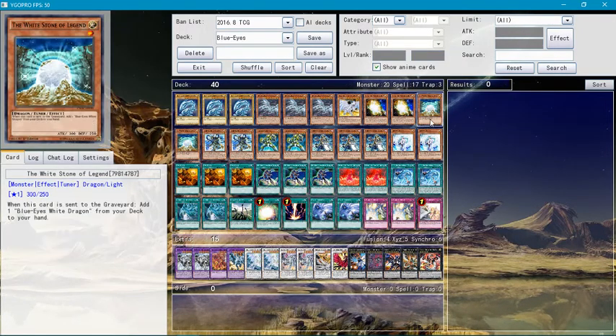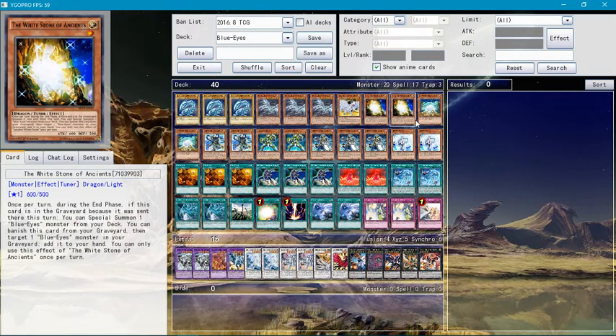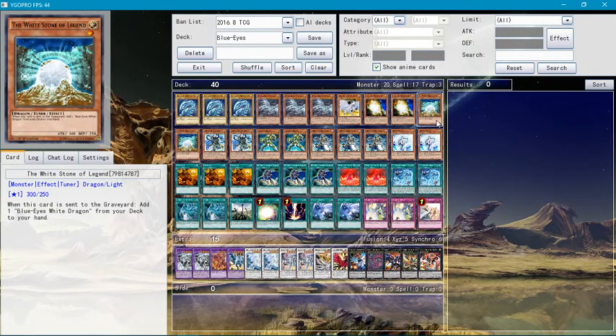The White Stone of Legends and White Stone of Ancients serve almost the same purposes. White Stone of Legends — if this goes to your graveyard, you can add one Blue-Eyes White Dragon from your deck to your hand.